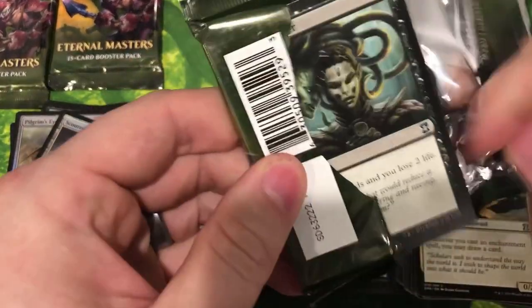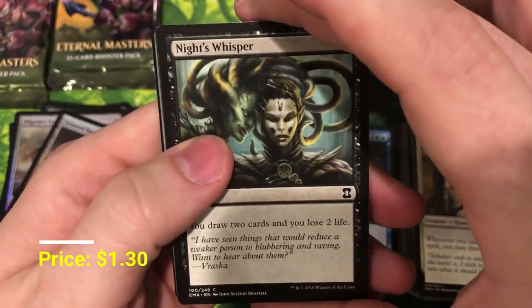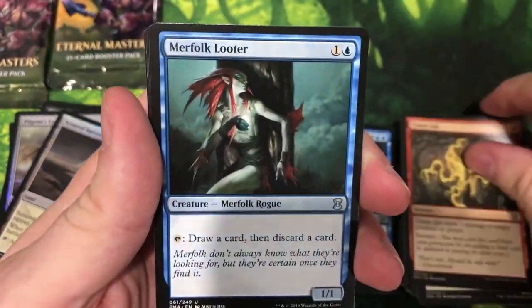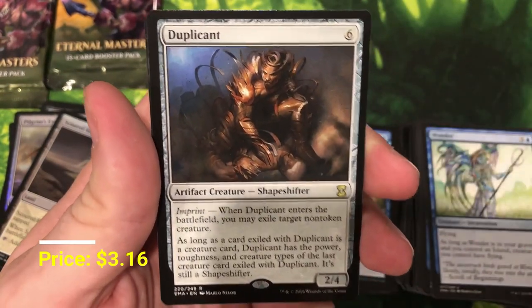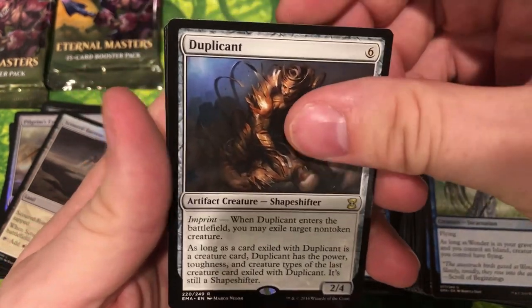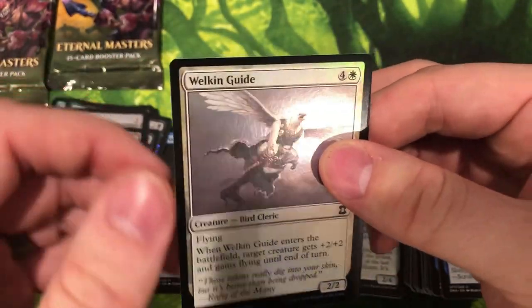Can we sneak out a Jace or a Mana Crypt? Knight's Whisper — a dollar common — Flame Jab, Merfolk Looter, Wonder. Duplciate — excellent. I honestly can't think of another rare that's in here that I really need, we've hit them all. And Welkin Guide — I don't know if this is pronounced in German.